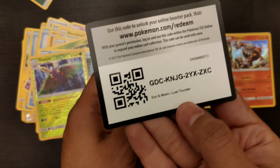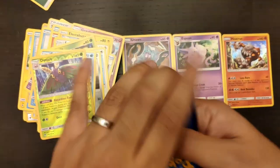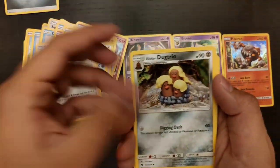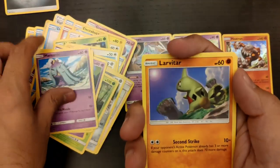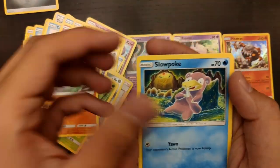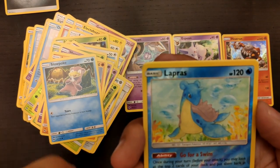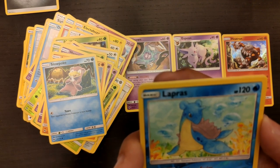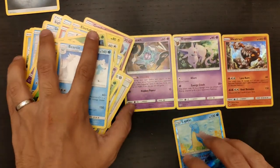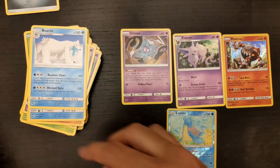We have Litwick right there for the code. Let's see what we get on this one - we have an Energy, Mina, Doctrio, Pinsir, Litwick, Combi, Marini, Larvitar, Slowpoke, and a Reverse Holo Lapras. I really like the art on this one - just down there in the depths of the water. Very nice art, I'll leave the Lapras in view while we continue opening cards.